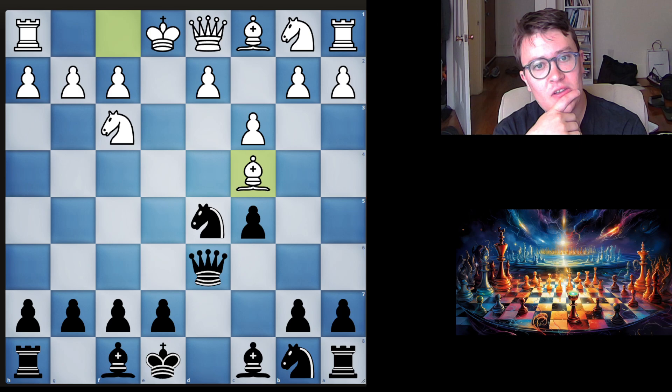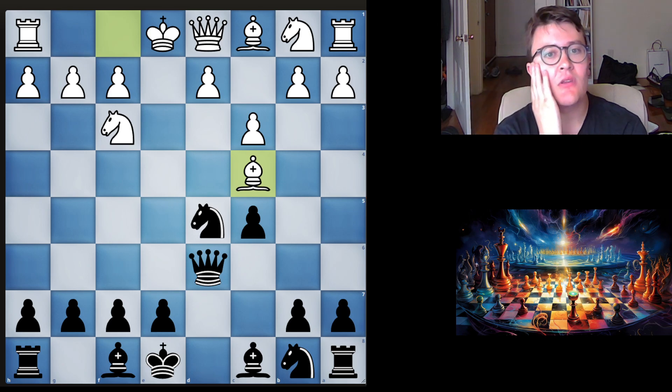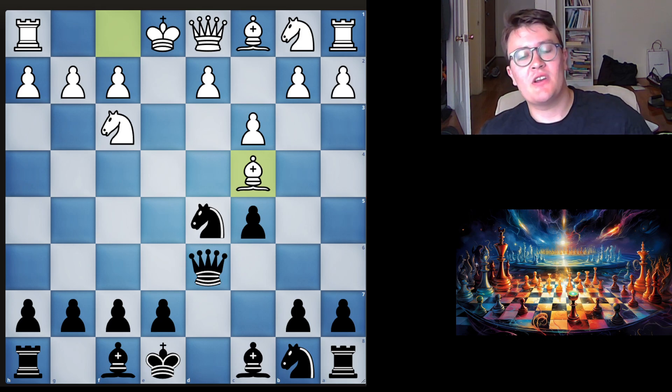I also just never understood these positions very well. Before this event, I was studying the Alapin for maybe two weeks, looking at some master games. Black has good ways to fight - like putting the pawn on C4, or gaining some temporary material advantage and giving it back later. There are some strategies like this.